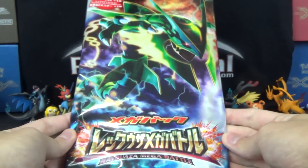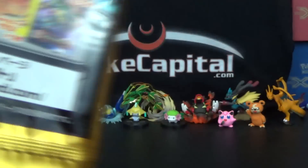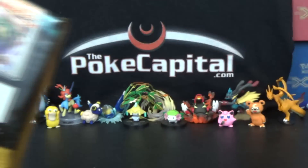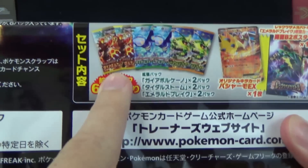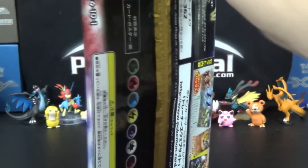Hopefully you can see that okay from that view — it's a little tall obviously if I just go fully upright there. We'll actually get a Blaziken EX promo just like we got from our English tin, which I just opened in real life. And we got two packs of Gaia Volcano, two packs of Tidal Storm, and two packs of Emerald Break. So let's just tear into this.